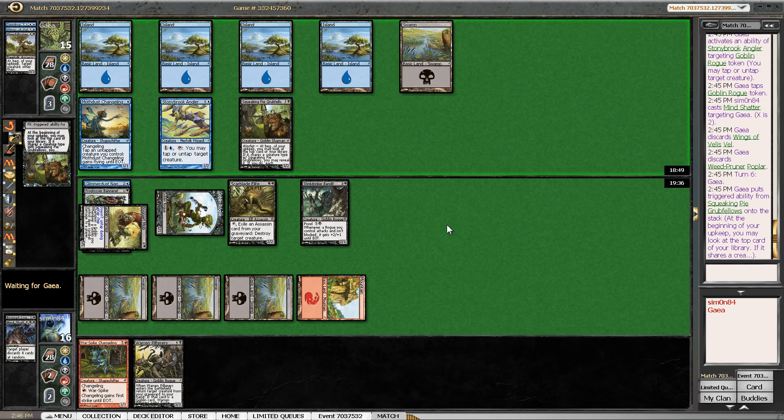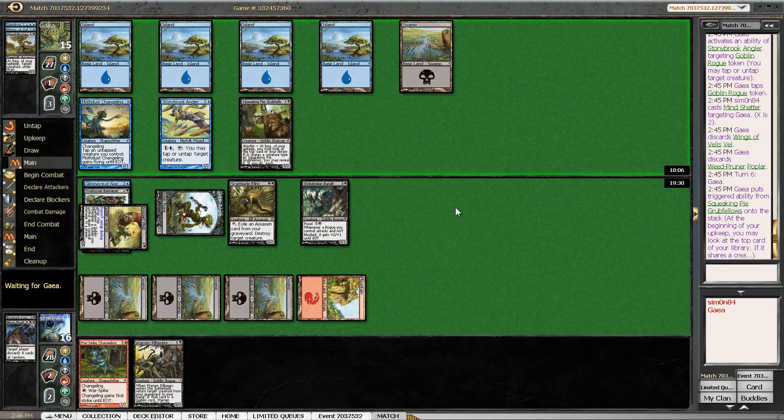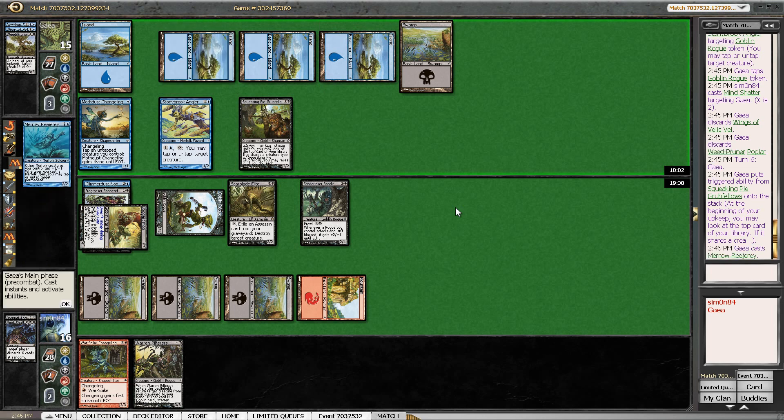I also know that the first discard from the Grubfellows is going to be kind of for free because I get to destroy a creature if the Grubfellows hits. A miss once again. Now this can be a land, it can be a spell, or just a creature that doesn't share a creature type. Marrow Gusher — you might know that from Constructed. Stony Brook Angler. Now we're at 2-3 and Moth Changeling now at 2-2.